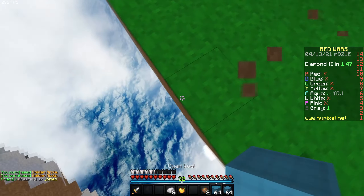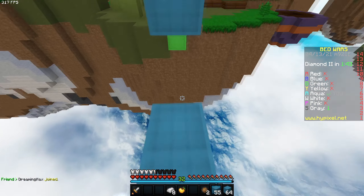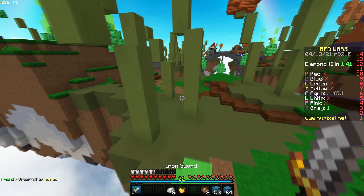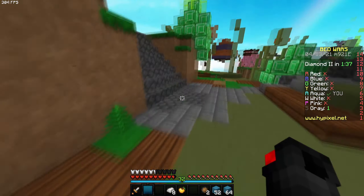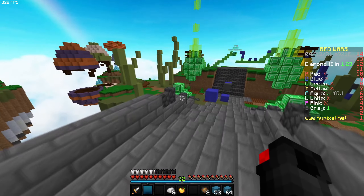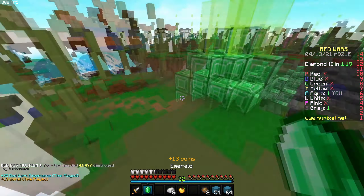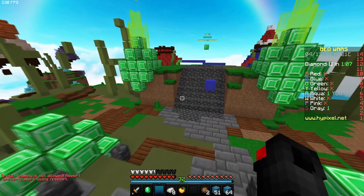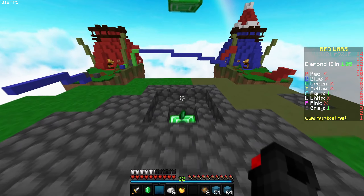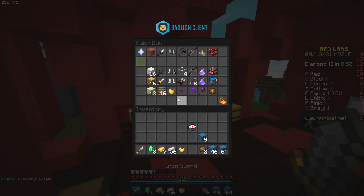Grey's left. Because Grey doesn't have a bed, I think he is going to be at mid. We have a sword — we don't have sharpness or protection. I'm going to get some parts, and then we are just going to find a base to buy off our shenanigans, and then we can hopefully beat his ass. Really, really sharp.